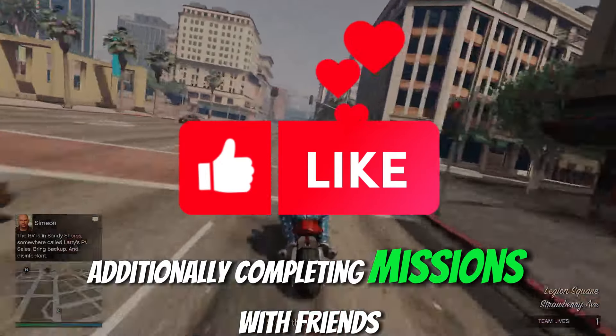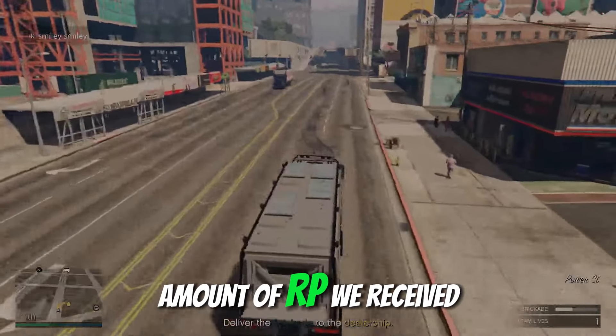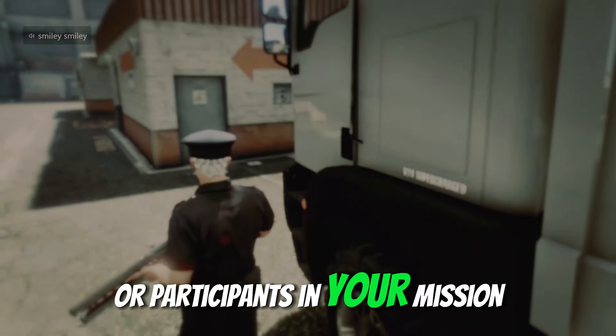Now all you have to do is deliver the RV, and once you have completed the delivery, you will see how much RP you have earned. During our mission, we spent approximately 15 to 16 minutes, and that resulted in the amount of RP we received. However, the amount of RP you earn may vary depending on the number of friends or participants in your mission.